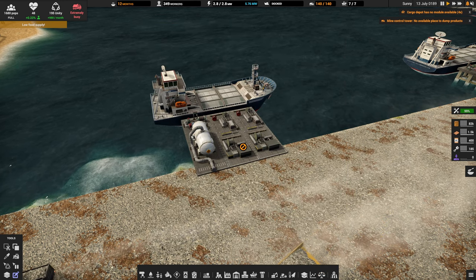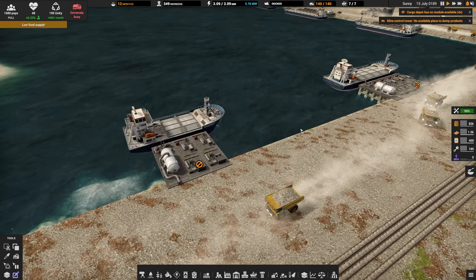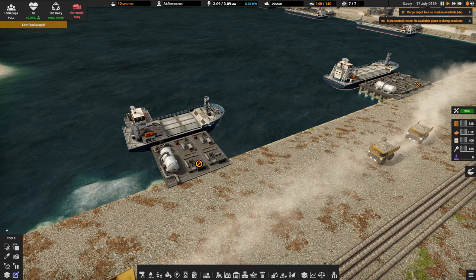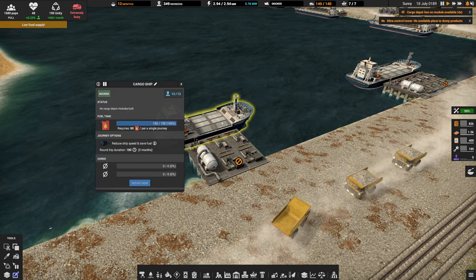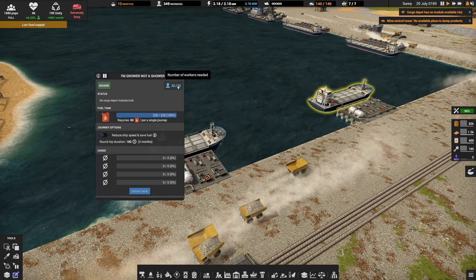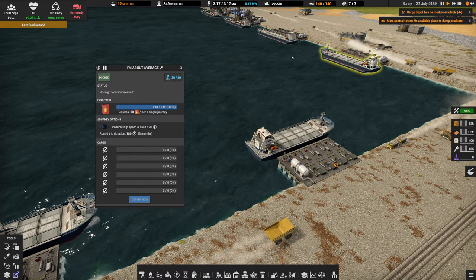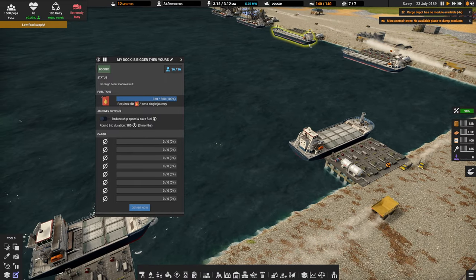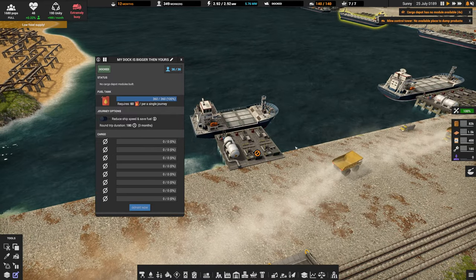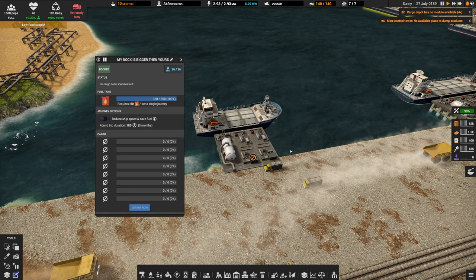Speaking of ships and docks, each ship will automatically enlarge itself to meet its dock requirements. A level two dock will require a cargo ship that has 12 crew, a level four will require one that has 22 crew, a level six will require 30 crew to operate, and of course a level eight will require 36 crew. The bigger the dock or the bigger the ship, the more crew required.